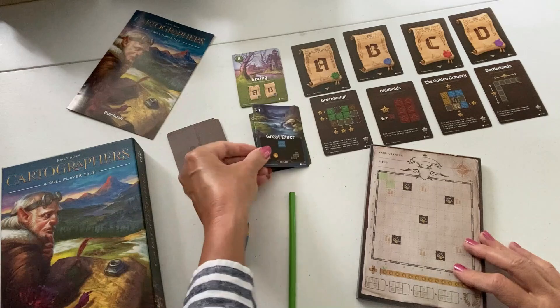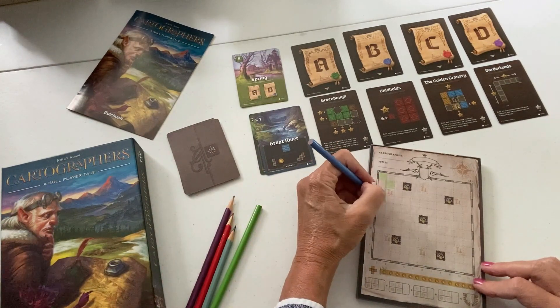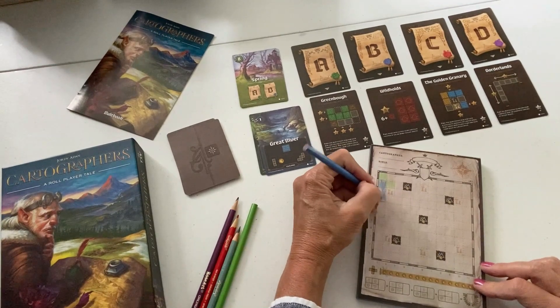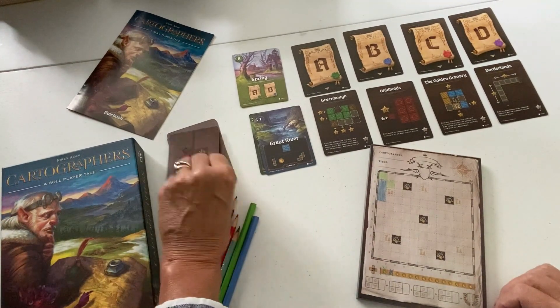You also must watch out for ambushes, which can take hard-earned points away if not dealt with. Excellent fun, and if using colored pencils instead of the standard pencils in the box, it is great to see your colorful maps at the end.